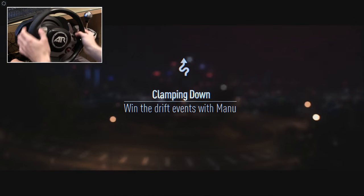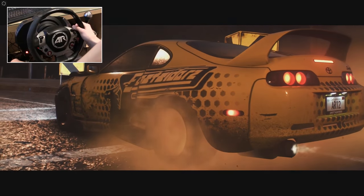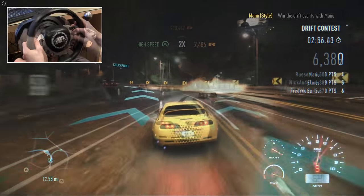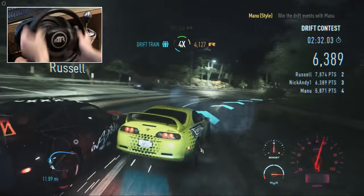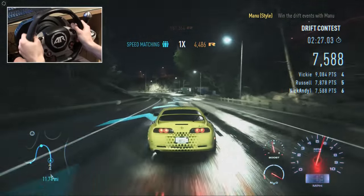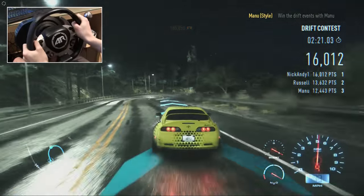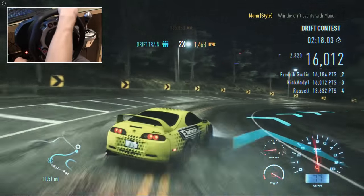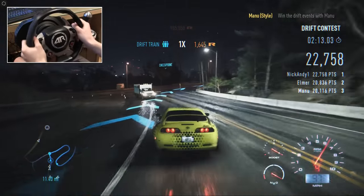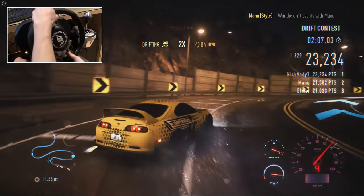Tapping the brake is a great way to start drifting — it helps you start sliding and helps you transition. But be warned, if you use this to transition, it's a very good way to spin out, and it will also drop the speed on your car a lot if you do it at the wrong time. The brake transition is one of the hardest things I've found to do in drifting in Need for Speed, although it's quite a normal thing in real life. It's quite difficult to master in this game, so it's something I'm still working on.